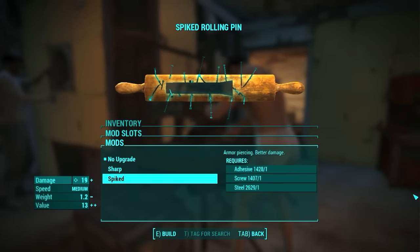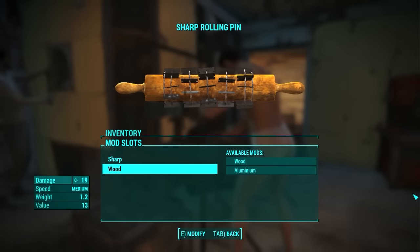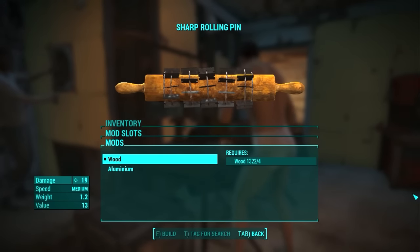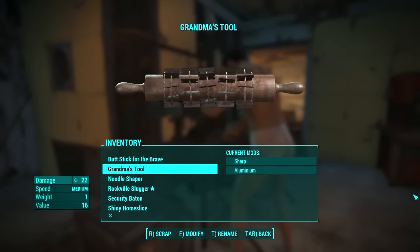The magnificent Rolling Pin is next. You can add a Sharp or Spiked mod to it. I went with the Sharp — it seems a bit better than Spiked. The type can be Wood or Aluminium, and of course I took Aluminium. It is a weak weapon, but it is a great grandma's tool.